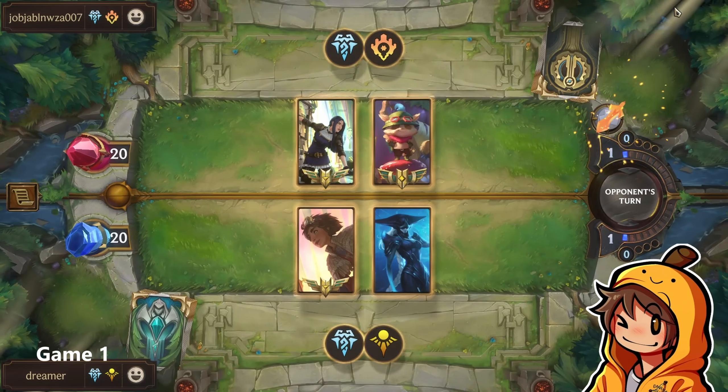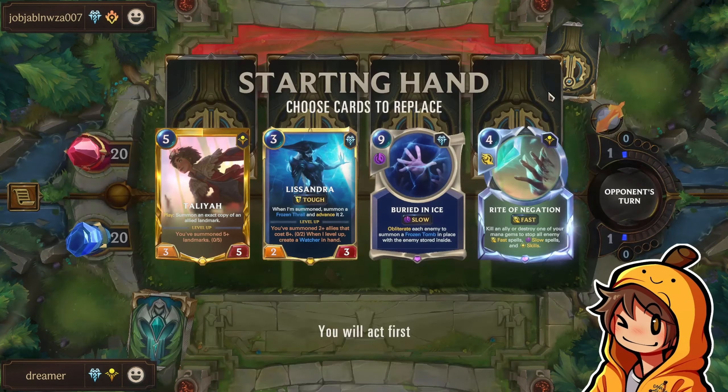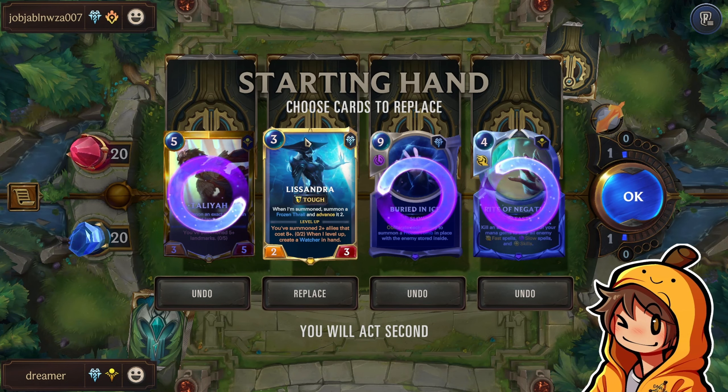Hmm, Teemo, Kaelin, Faryor, okay. It's gonna be pretty hard to try to remove his units considering that he has protection strength on Faryor, but we'll see. His Sandra seems fine.